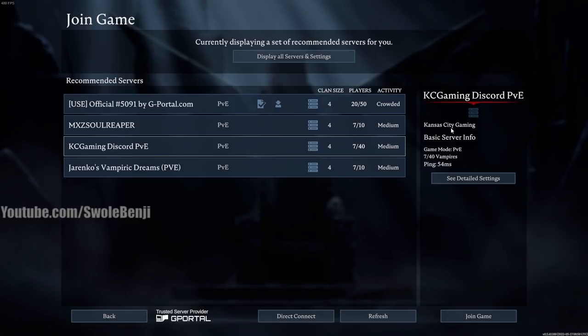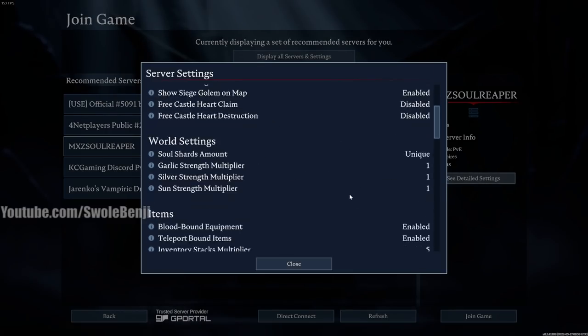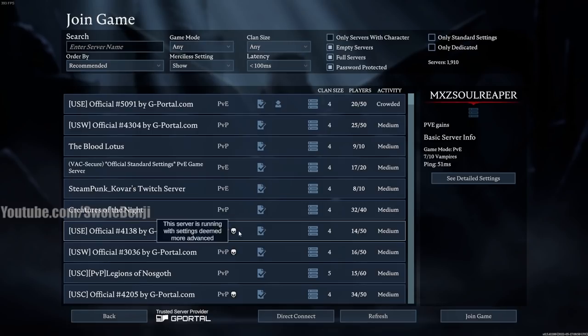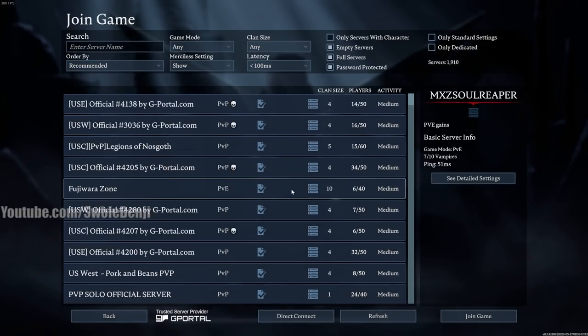There's one at 54ms from Kansas City, but you can see detailed settings and who knows what those people have changed. I want to join an official server. You can also filter settings to only dedicated servers. Note that the skull icon means full loot — if you're a PvE player, don't pick those servers.